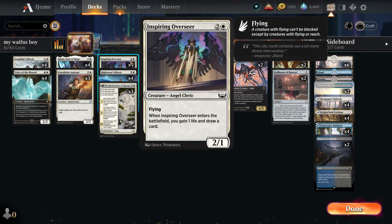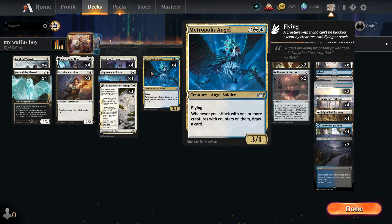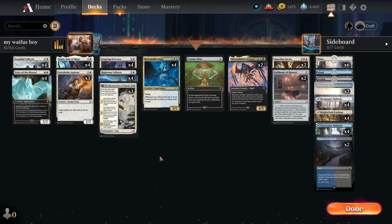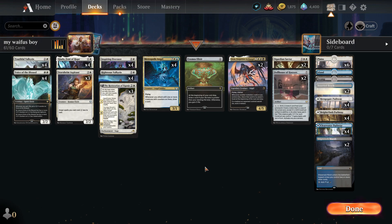Previously, Starnheim Aspirant was pretty bad, but now they've added angels that draw cards and further your card advantage, which is a pretty big deal. So obviously these angels have low HP because they're quite powerful already. These cards kind of made angels really, really viable to some degree.